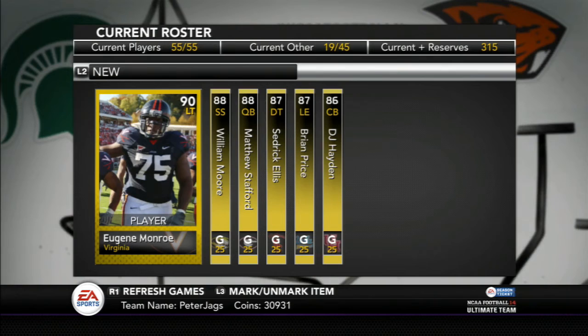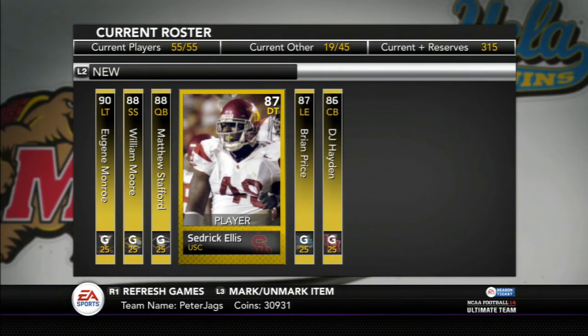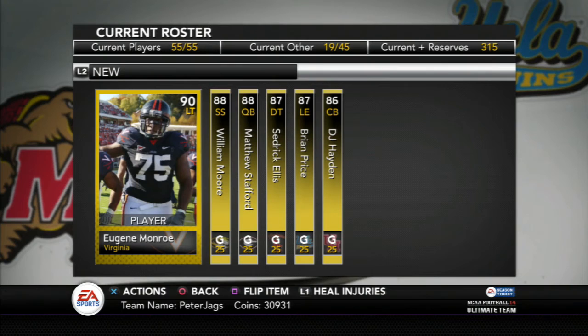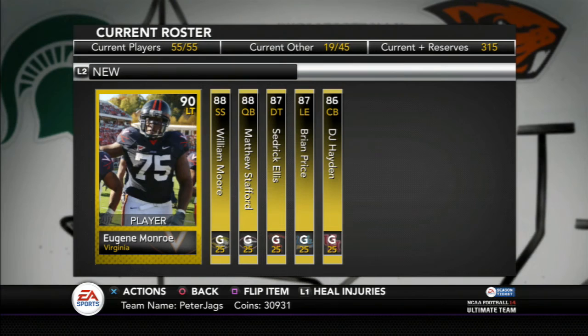Here it is, guys — six packs, six golds. We got Eugene Monroe, 90 overall. William Moore, 88. Stafford, 88. Cedric Ellis, 87 overall. Brian Price, 87. And lastly, DJ Hayden, 86 overall. Not a great pack opening, but I'll be able to sell these guys and make some coins. It should pay for the collections that I did, so I'm not really too upset.